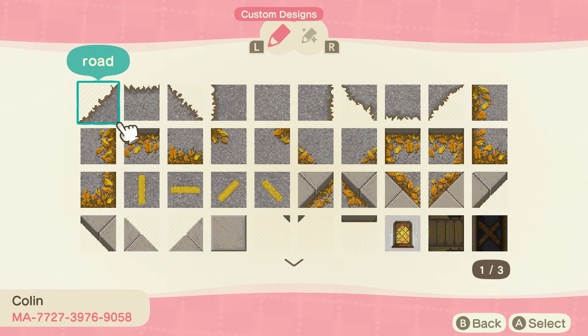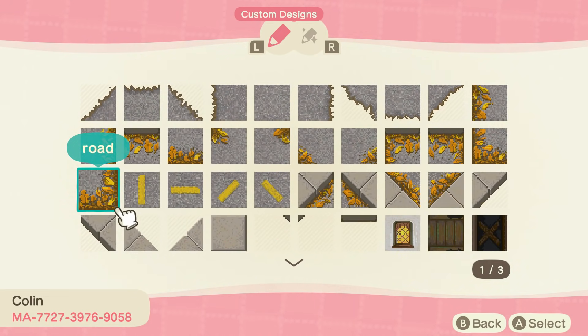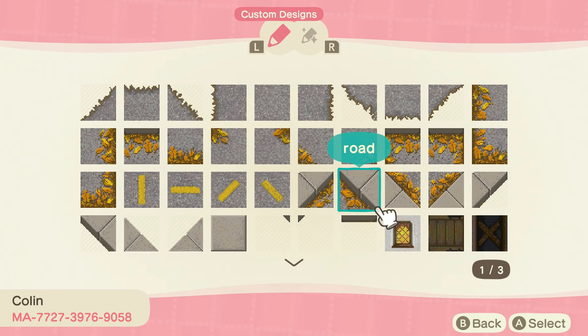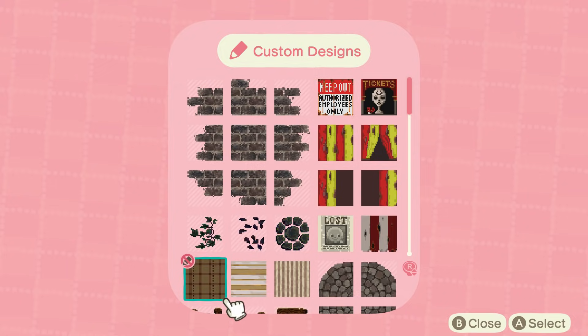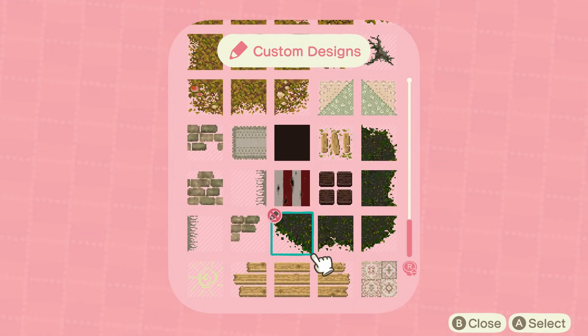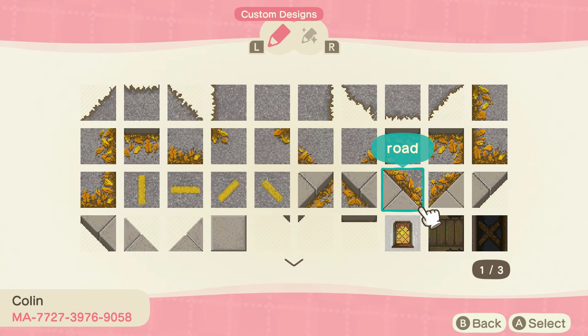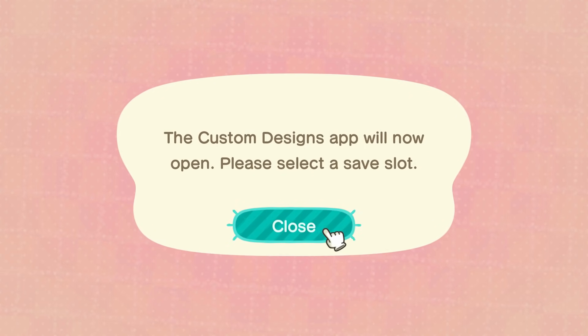Last but not least for this video — you all know it's coming. I cannot do a fall path video without including these amazing designs from Colin Dot Crossing on Instagram. When I saw these, I'm serious, my jaw hit the floor. These codes are so good. If you are considering doing a fall town, anything like that, I'm telling you, you need these codes. If you aren't planning on doing it, please just go follow Colin on Instagram because I promise you, you're going to want to see his island. It looks so amazing.